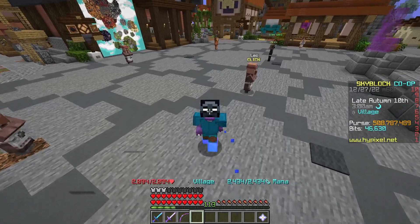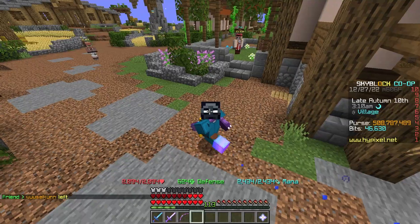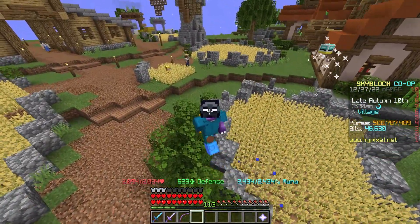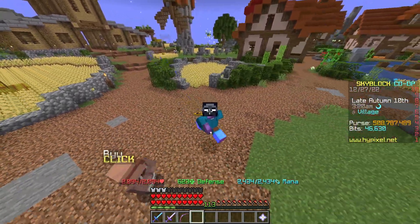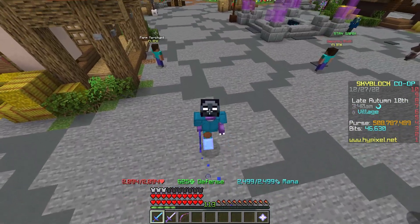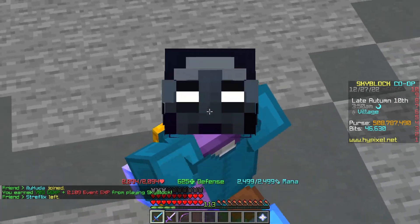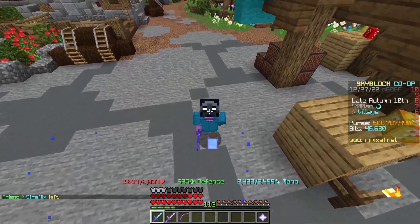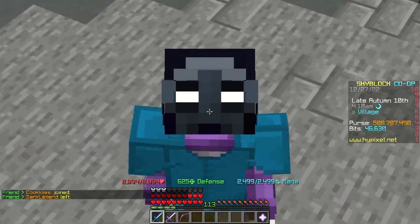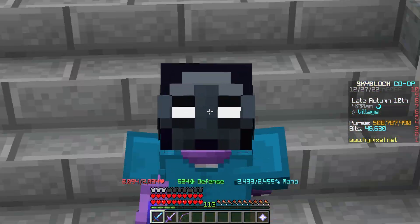Those are the flips for today on Hypixel SkyBlock. Don't forget the secret code word for the 5 million coins giveaway - let me know in the comments if you're excited for the end of 2022, any fun plans coming up, and include your IGN so I can give you the coins if you win. We also have the 100 million coins giveaway for 10 winners in my Discord - click the link below, go to the giveaways channel, and select the two most recent messages. Thanks so much for watching - see you in the next one!